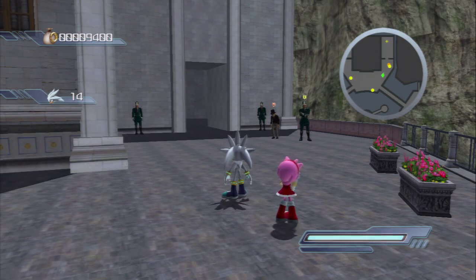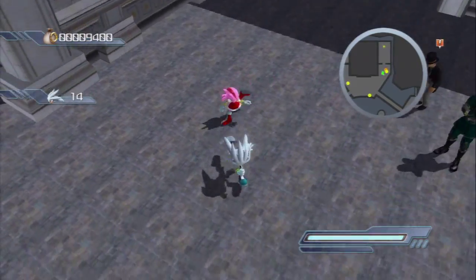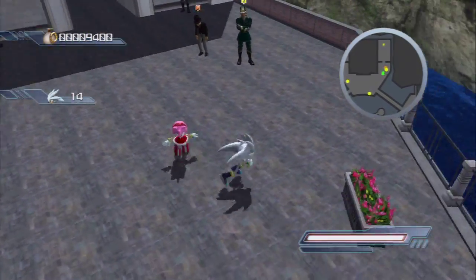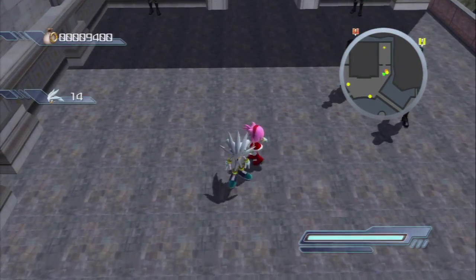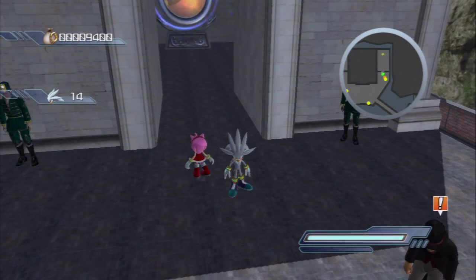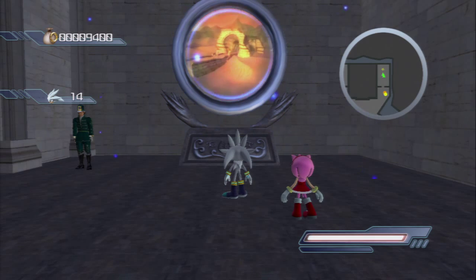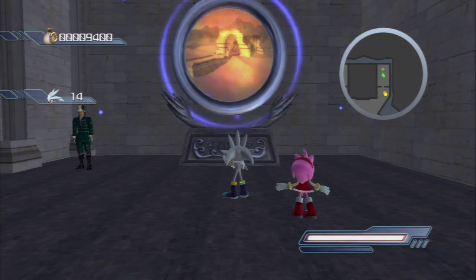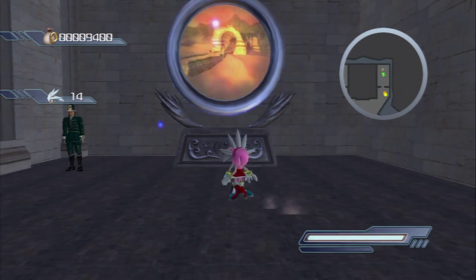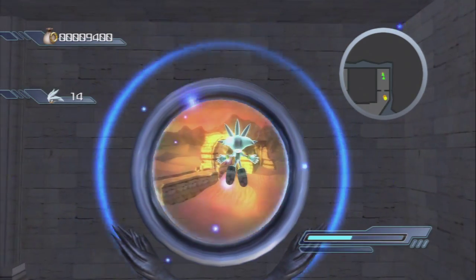Welcome back to my let's play of Sonic Next Gen for the PlayStation 3 and Xbox 360. Last time we played through Silver's — one of his easiest stages — by abusing some of his abilities. We defeated a load of robots and recruited this whatever-she-is that for some reason can't seem to stop moving. Now it is time for everyone's favourite part of the game, I say sarcastically. It is time for cutscenes.